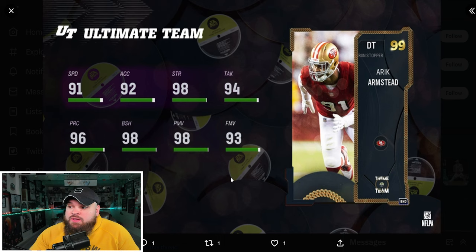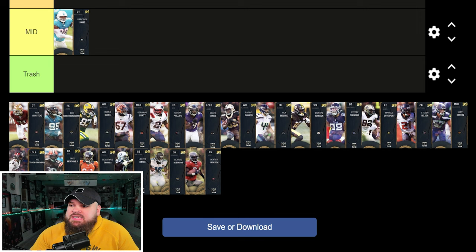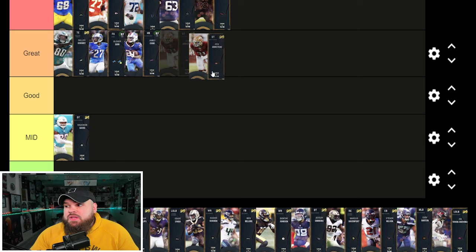Right after that we got Eric Armstead — 91 speed, 92 acceleration, good block shed, good power moves, good finesse moves. He gets the same ability buckets as Raekwon Davis, so we're looking at a 0 AP inside sub or 0 AP El Toro player. I'd go inside sub for 0 AP on this card. I think he is actually a really good defensive tackle — up there with almost every single one in the game. He's going in the great tier.